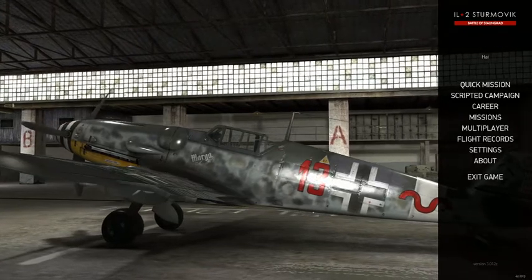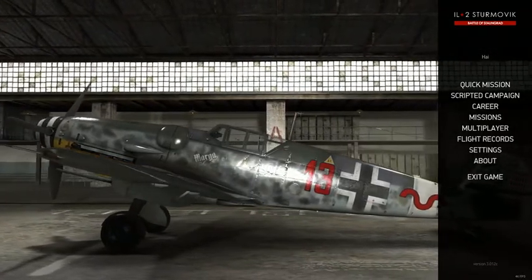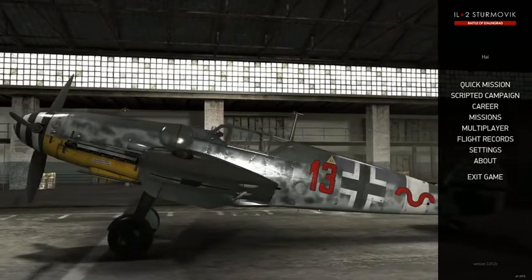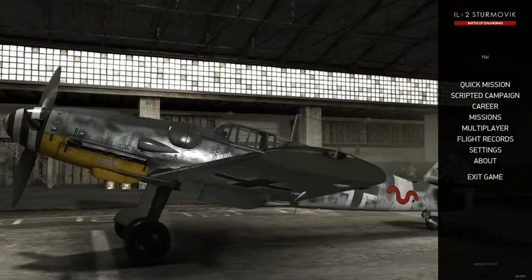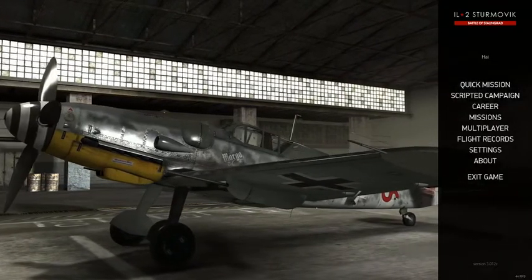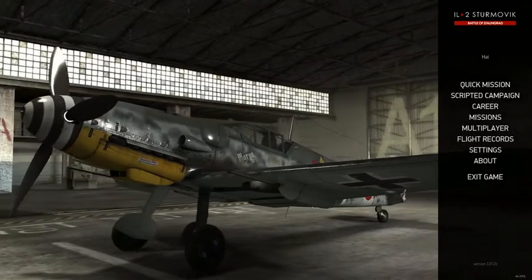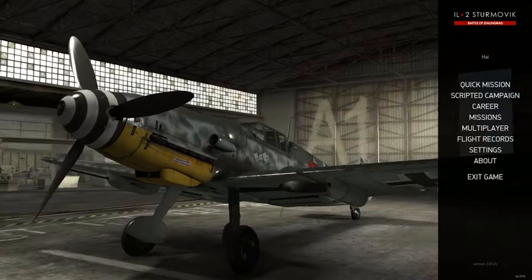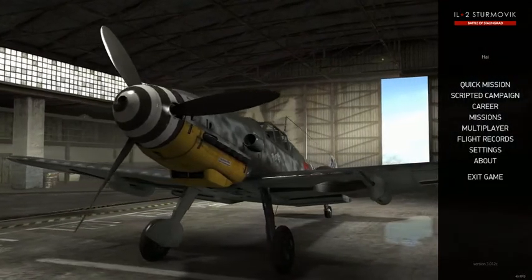Hello everyone, Flying High here, Electronic Fighter Pilot School. Right now we're looking at the beautiful BF 109 G6 from IL-2 Battle of Stalingrad. I just bought the airplane — it's fairly new — and this is actually my favorite BF 109. We're going to test it together; I've never flown it before in this game.